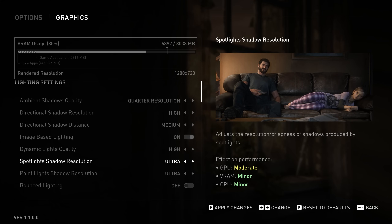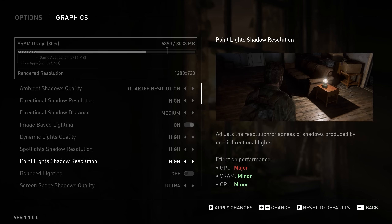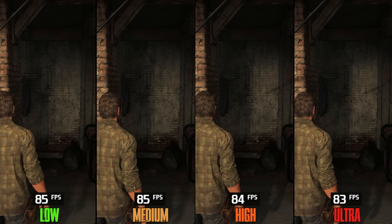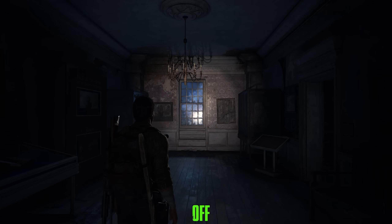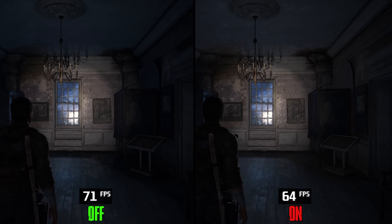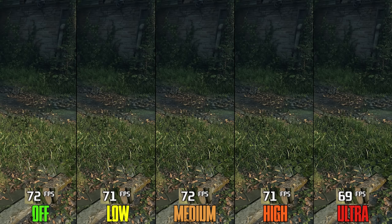Spotlight Shadow Resolution has negligible performance impact, so keep it at ultra. Point Lights Shadow Resolution costs around 2% going from low to ultra, so keep it at high or ultra. Bounce Lighting can have a small visual impact but isn't worth the performance hit — enabling it can cost up to 9%, so I recommend keeping it off. Screen Space Shadows Quality costs 1% at high and 4% at ultra, so high is the best option.